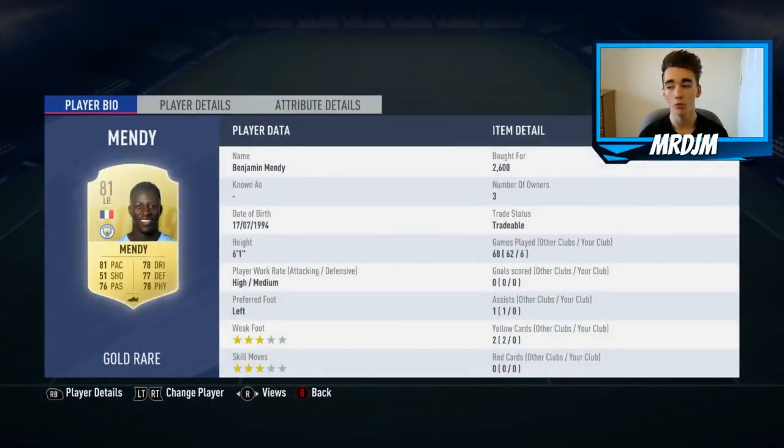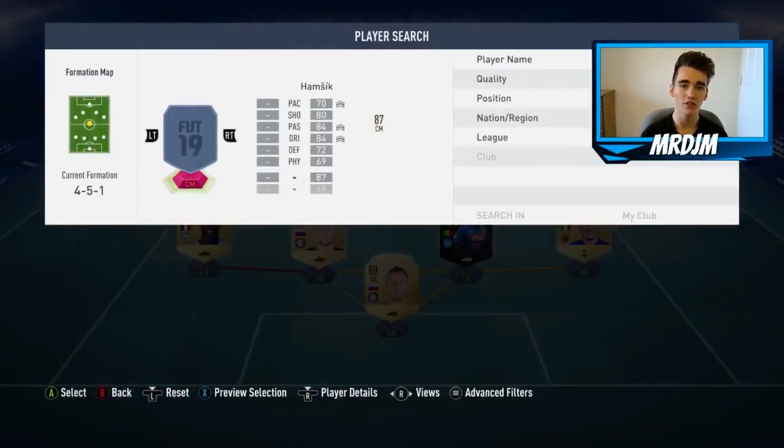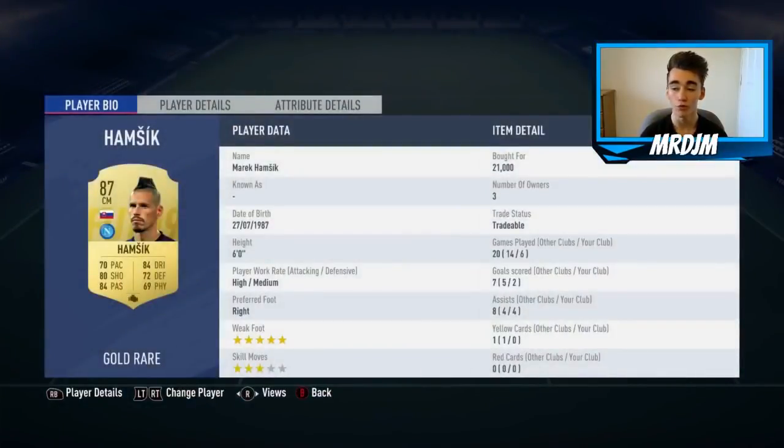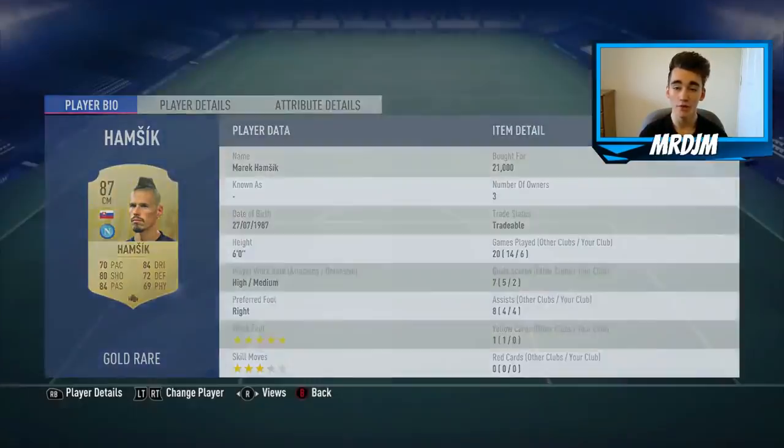In the left back position I've gone with the 81-rated Benjamin Mendy for only 2,600 coins — very cheap and affordable — and I think he'll definitely do a solid job in this team. Moving on to central midfield, I've gone with the 87-rated Marek Hamsik for 21,000 coins. I like Hamsik on this game — he's a very good box-to-box midfielder who can offer you goals and assists, a very good creative midfielder.